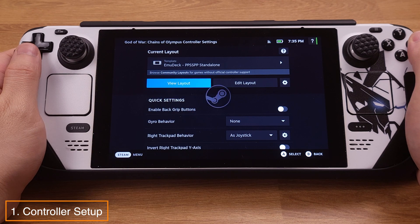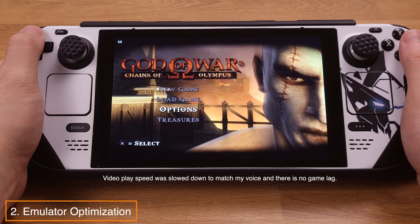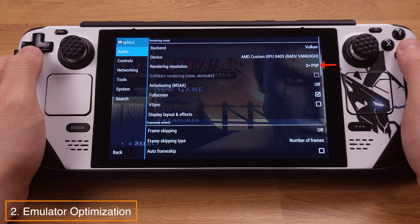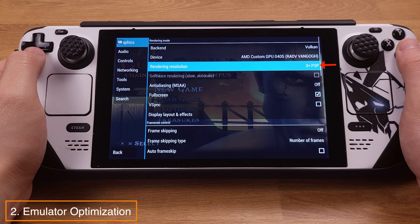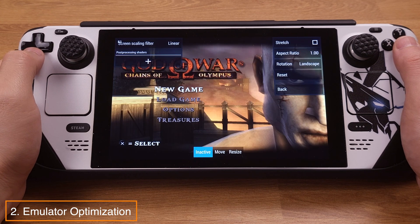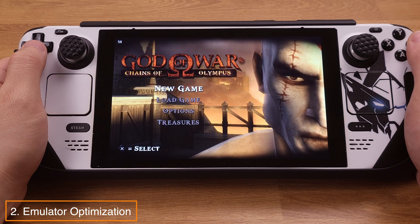We can press Button B to go back to the game. Once the controller is set up correctly, we can make some quick settings to get the best performance and visual effect. Press the Steam button, then press the D-pad left button to bring up the quick menu. From here, go to Settings, then set the rendering resolution to 3x PSP — this makes PSP games look way better on the Steam Deck. Make sure the Fullscreen box is checked. Then go to Display Layout and Effects and check the Stretch box, which removes the black bars at the top and bottom of the screen. The game will be stretched slightly, but it feels more immersive on the deck.